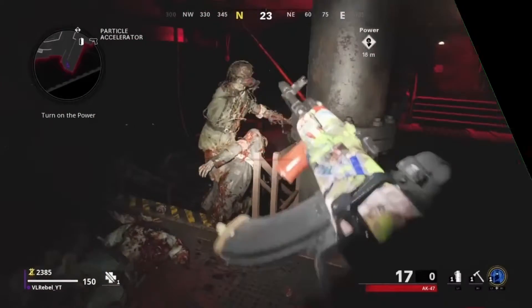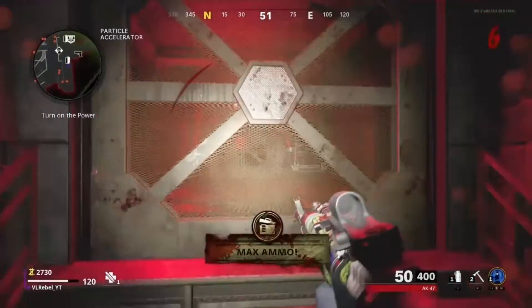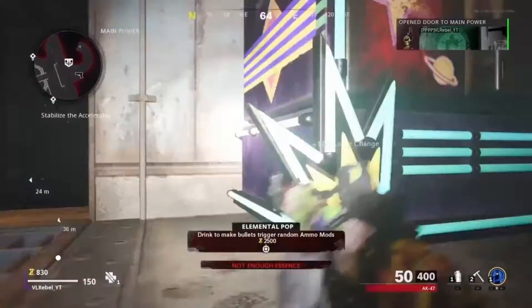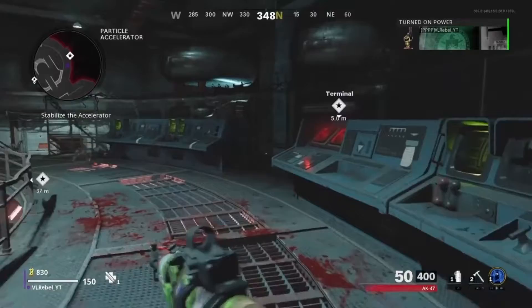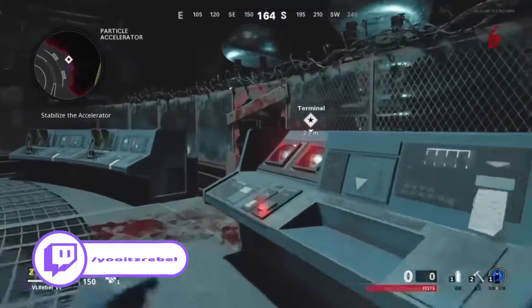What's up everybody, Rubble here. Today I'm gonna show you how to get a wonder weapon for free in zombies. First you got to turn on the power, as you see we're gonna turn it on right now. And then you got to turn on the terminals — if you don't turn those on you ain't getting any power. Simple, easy. Let's get the other one on right now.